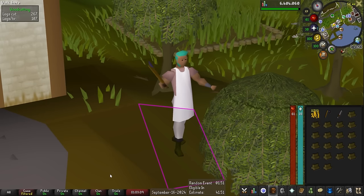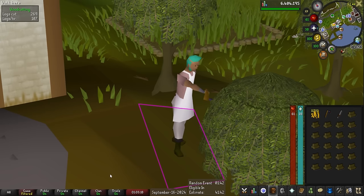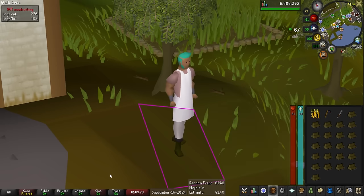My cash stack is pretty low right now, so I'm going to work on level 65 fletching for a bit - make some willow longbows and sell them to the general store to get some funds to start on this crafting journey.